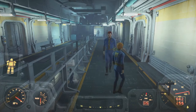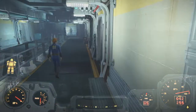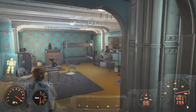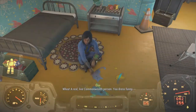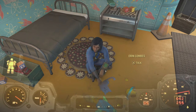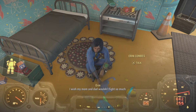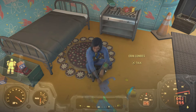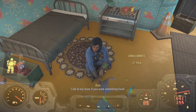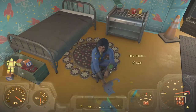We bump into another resident in the hallway — a girl with red hair. There's another radio so I turn it off quickly. She's wearing power armor and notes: 'I wish my mom and dad wouldn't fight so much.' This is Erin, the daughter of the couple running the commissary.